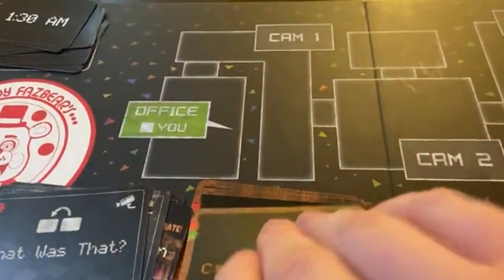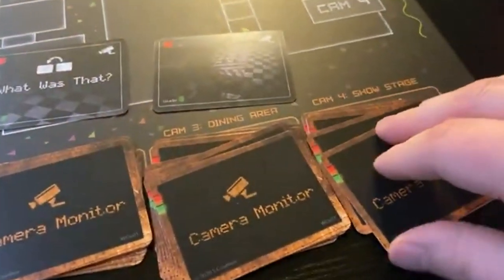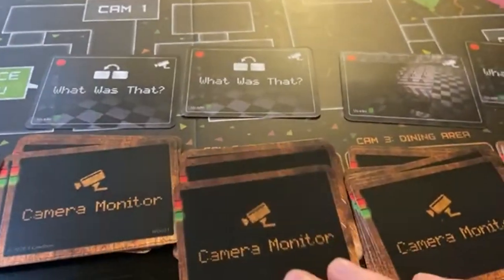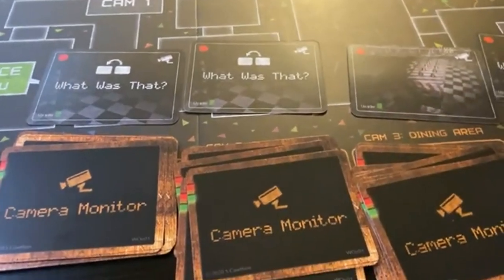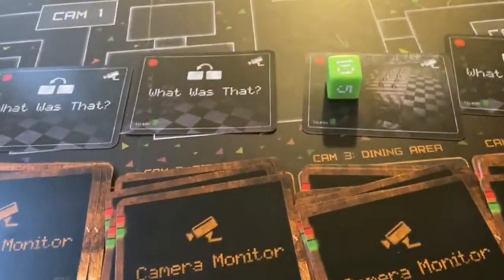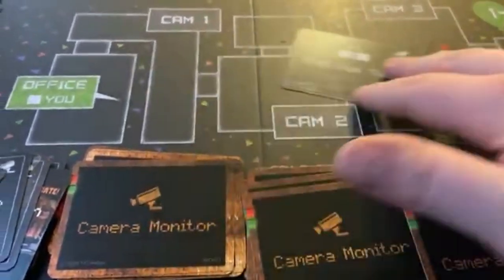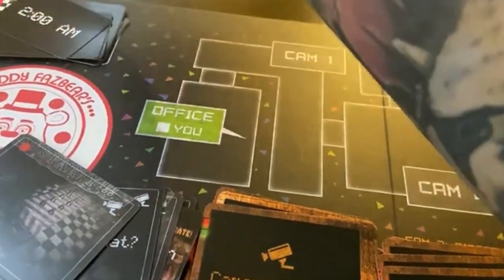Take another 30 minutes off the clock - it is now 1:30AM. We have two animatronic cards here, a third room, and a last animatronic card. Moving left to right: this one moves over, empty room doesn't matter, for the animatronic card I'm actually going to cancel this one because I think there are two animatronics in there. Roll the die - that's 10 power - so we're now down to 70. This last room I'll just let happen and move over.